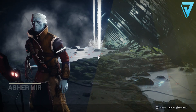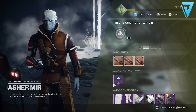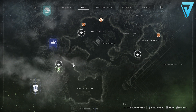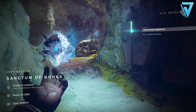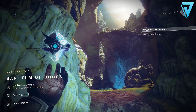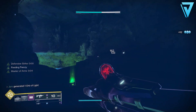Once this quest begins, we'll be given the very first step called Evacuation IO. Here we need to meet with Ashomir over on IO and tell him that Zavala has ordered the evacuation of the destination. From there we get the second step called Observer Effect — we need to help Ashomir investigate the pyramid's influence on IO, collecting a sample of taken phalanx barbarism from the lost sector Sanctum of Bones, located in the Rupture which is very close to Ashomir. Inside there we can also investigate the chest from that lost sector.